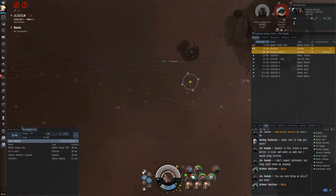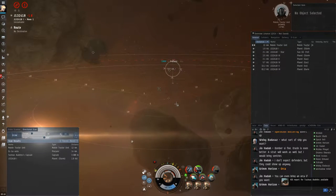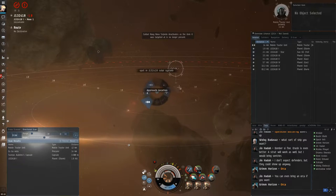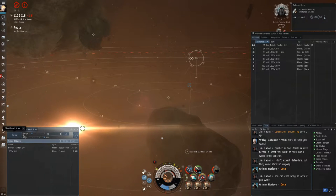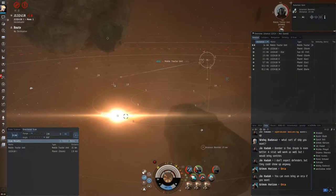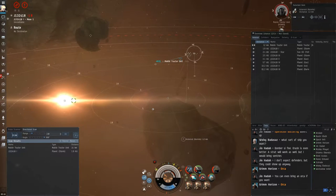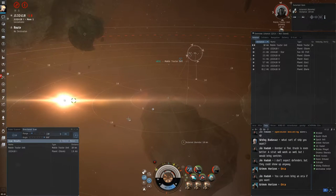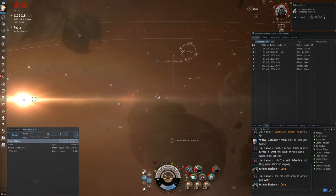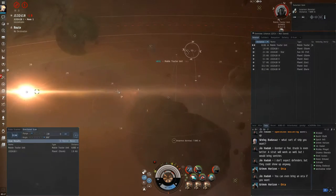It's also important to be watching D-Scan during this time. For some reason the pod warped back, but if a pod warps in and then just warps out, you can't catch it — no big loss. I move on to the mobile tractor unit; this takes a little while to grind down. One thing to be cognizant of if they have a mobile tractor unit is it can potentially pull in the wreck. I'm not really worried about the loot that much here, but sometimes the loot can be significant. I'm sitting here knocking down the MTU and I kind of want to be aligned to something I can warp to — even though I'm pretty sure it's not bait, I just want to be cautious.